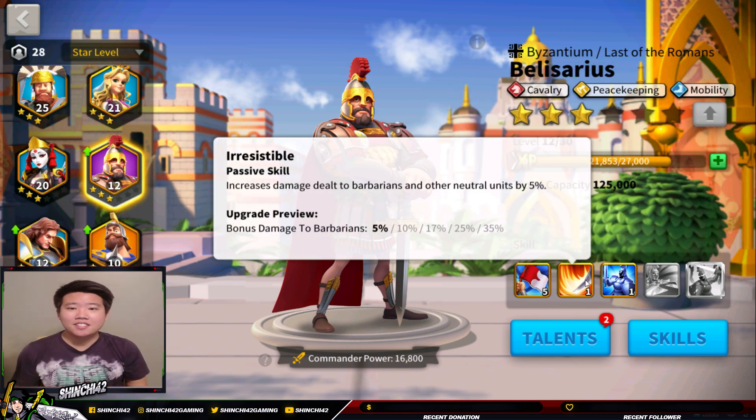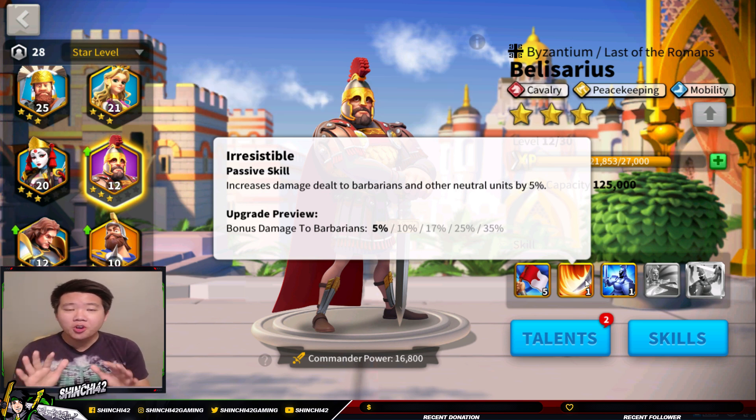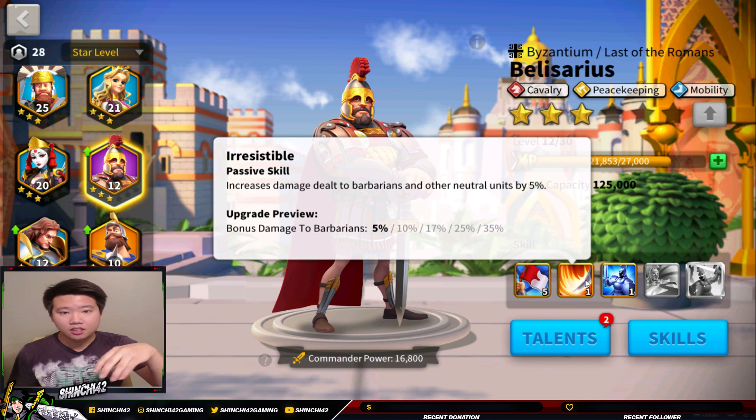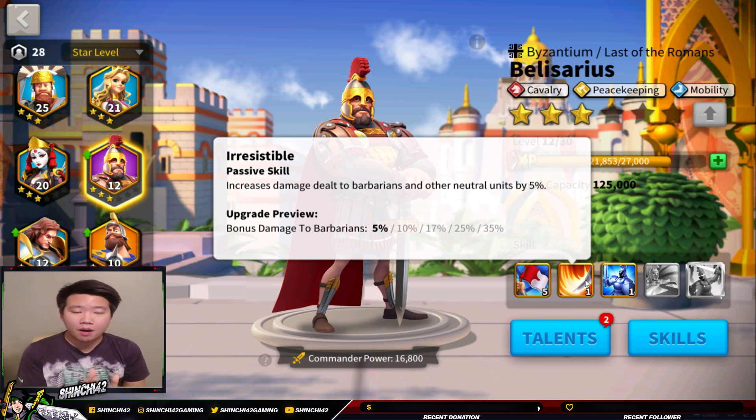The second skill Belisarius has is called Irresistible. It increases damage to barbarians and other neutral units up to 35%. If you are new to the game, neutral units include things like the Sanctum Guardian guarding the little temples, and also units from a Kharak challenge — anything that is not a barbarian is going to be considered a neutral unit.